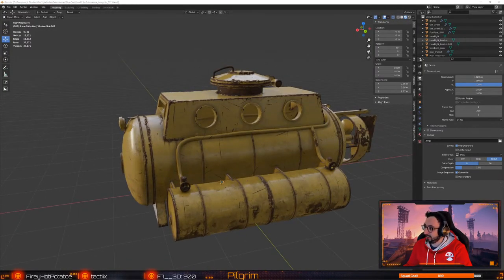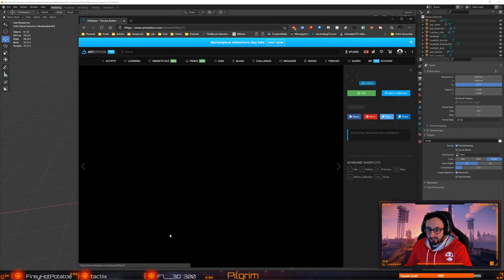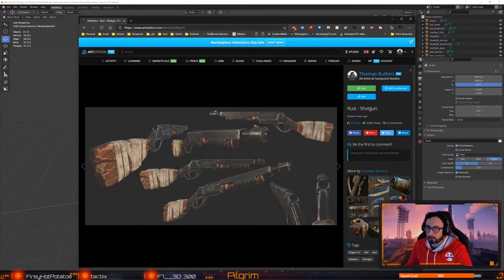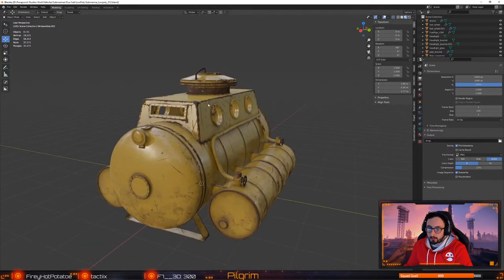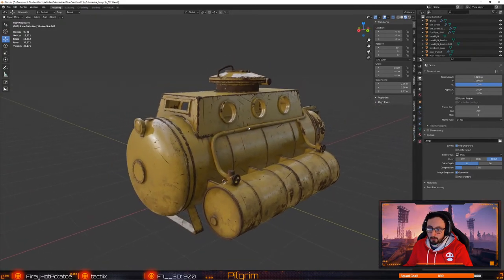Which shotgun? Let me just flex my ArtStation a little bit. It's like this shotgun that was done six years ago, mind — I've learned a lot in that time. Yeah, it'll be in Rust. I'm one of the artists for Facepunch. If I do this it would be like for the AK-47. But I've learned a lot since then, so hopefully if that challenge is met, I could do a really good job on it.